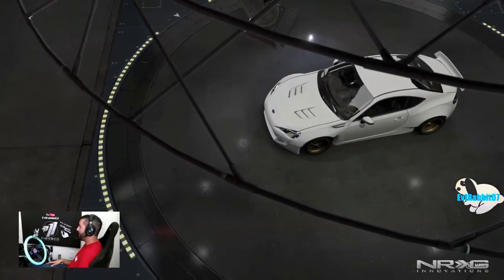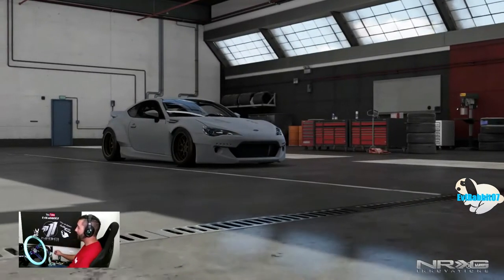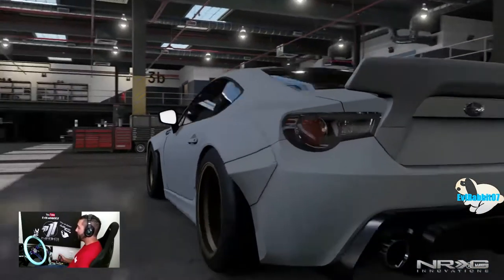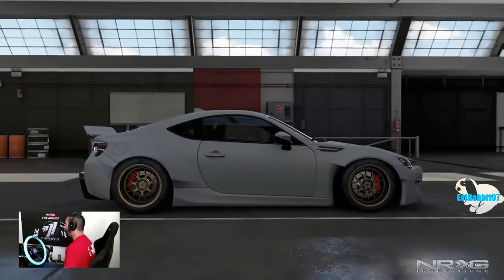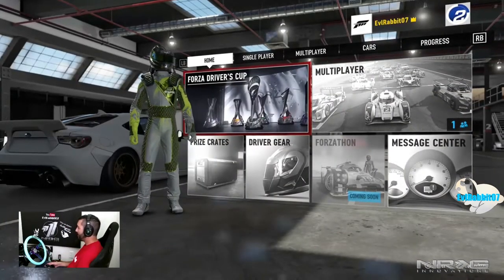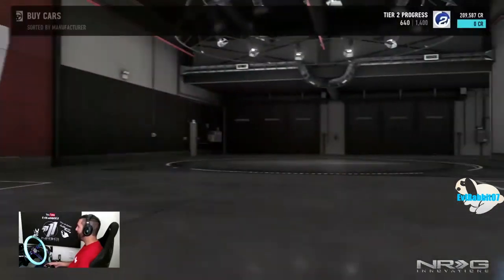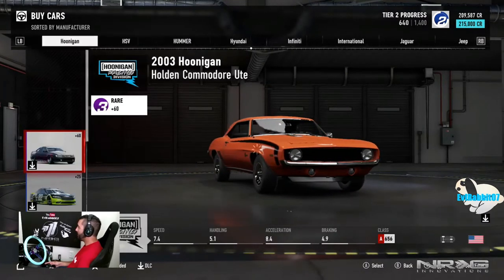What's up everybody, welcome back to the channel. I'm Evil Rabbit here on Forza Motorsports 7. I did pick up my ultimate edition and we are staring at this beautiful Fast and Furious Subaru BRZ — gray with bronze wheels. We're here today to do our first drift in Forza Motorsports 7. We're gonna build a car, change things up. We only have like 209,000 credits so we're gonna build a car and get our first drift in.